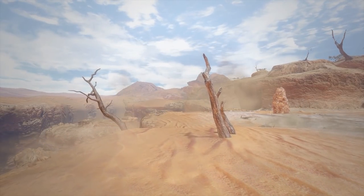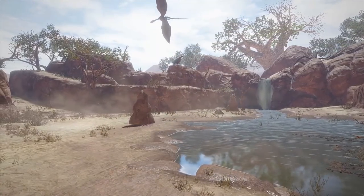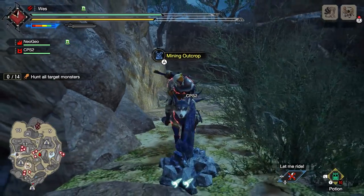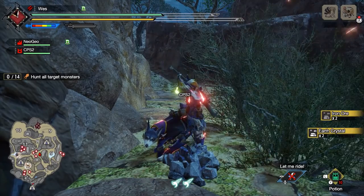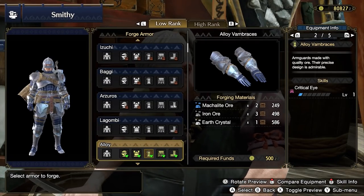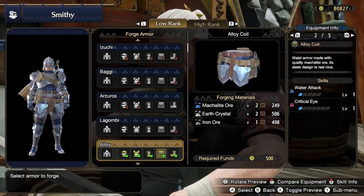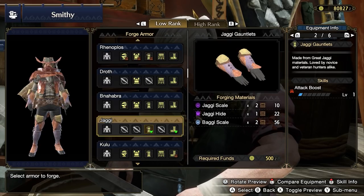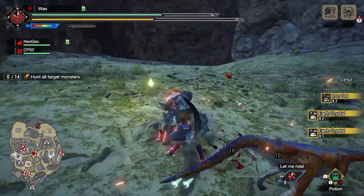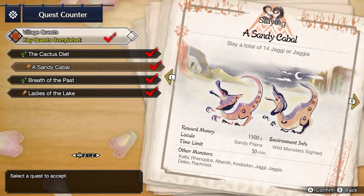At this tier of Village quest there are two new locales: the Flooded Forest and the Sandy Plains. In the Sandy Plains, there are a few new materials available. First, there's Machalite Ore from Mining Nodes, which will unlock the Alloy Armor Set. The Alloy Vambraces and Alloy Coil are solid pickups for Critical Eye. As an alternative to the Alloy Vambraces, you can look at the Jaggi Gauntlets for Attack Boost. You can find Jaggi throughout the Sandy Plains on hunts, or do the optional quest A Sandy Cabal to slay 14 Jaggi or Jaggia.